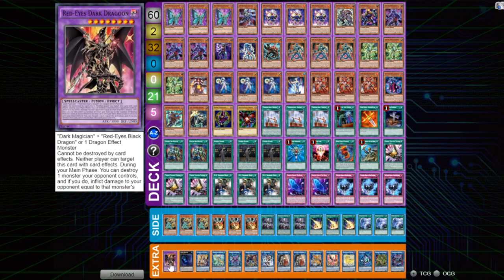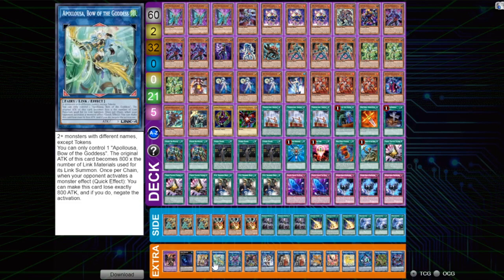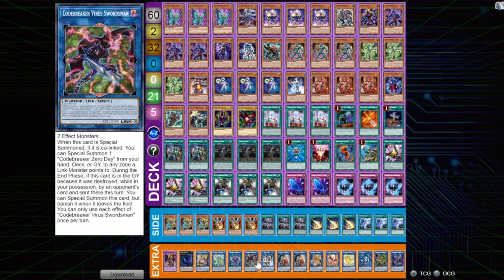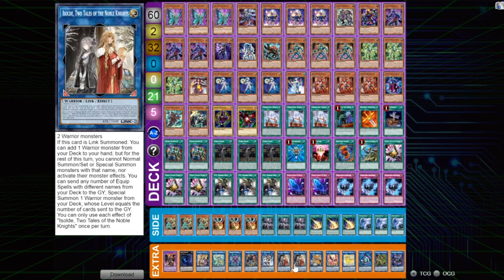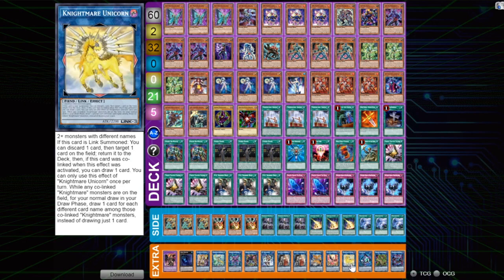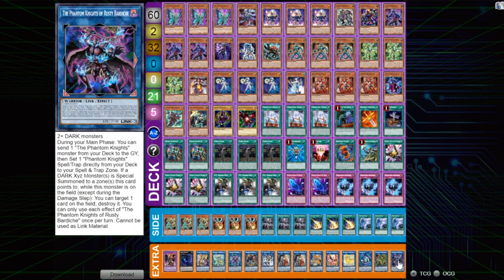And then onto our extra deck. We've got a single copy of Red Eyes Dark Dragoon, Abyss Dweller, Axis Code Talker, Appaloosa, Code Breaker Virus Berserker — again, no idea what this does — Code Breaker Virus Swordsman, again no idea what this does, IP Masquerainer, double copies of Isolde. We've got the Nightmare package: Cerberus, Phoenix, and Unicorn. We've got Linkaribo, Predaplan Vert, Anaconda, and then we finish off with Rusty Bardiche.